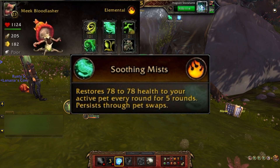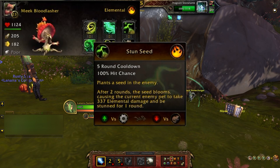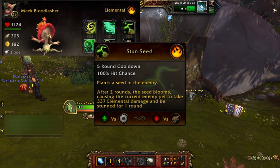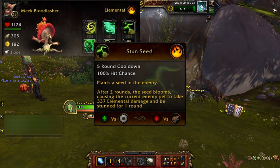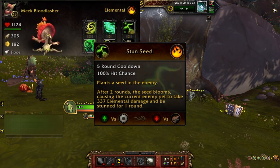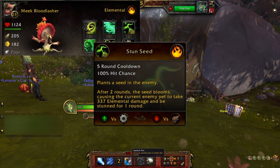I wonder if the reason it says 78 to 78 is because I have a poor quality — I'm hoping it goes higher for a better quality battle pet. Finishing off the row one abilities, you have Stun Seed — a five round cooldown, 100% hit chance. It plants a seed in the enemy, and after two rounds the seed blooms, causing the current enemy pet to take 337 elemental damage and be stunned for one round. Good against mechanical, not so good against critter.